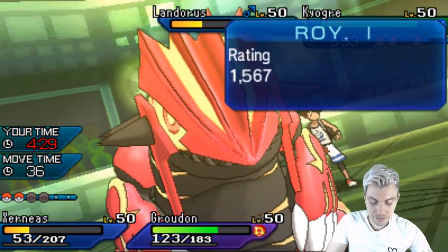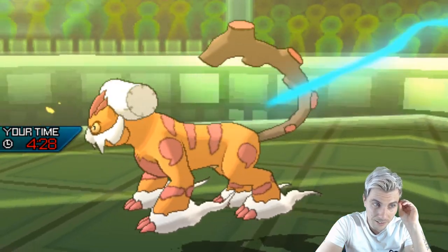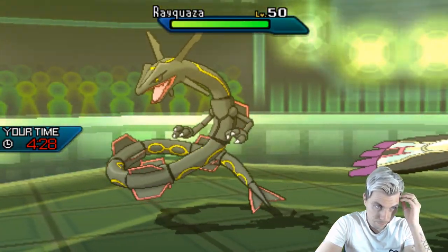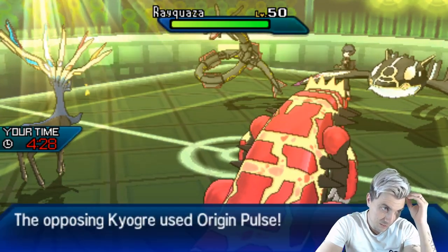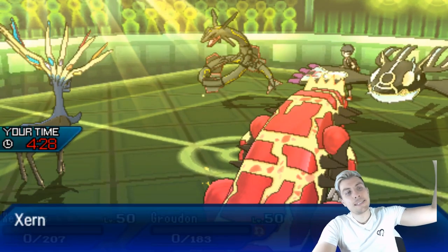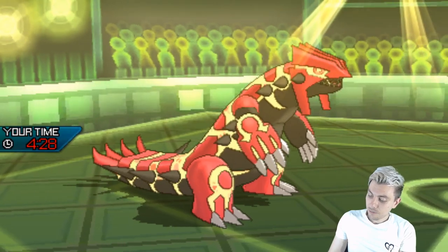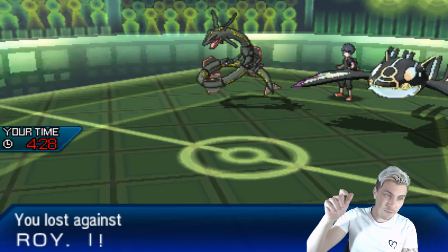Precipice Blades into Kyogre to try to get some damage off. Here comes Rayquaza — and we're fully in Extreme Speed range from Xerneas. Origin Pulse connects. And that's it — an unfortunate end to the episode. Five wins and three losses — that 1500 mark is seemingly slipping away from us, which is really unfortunate.